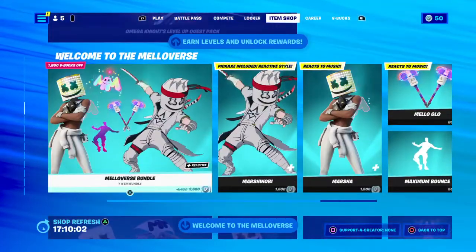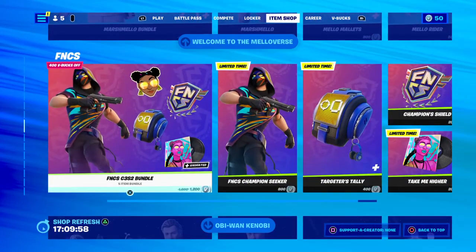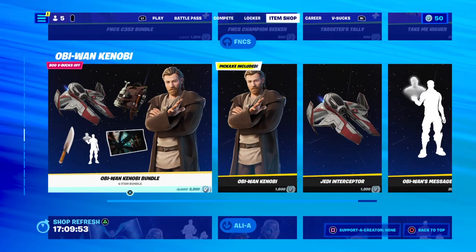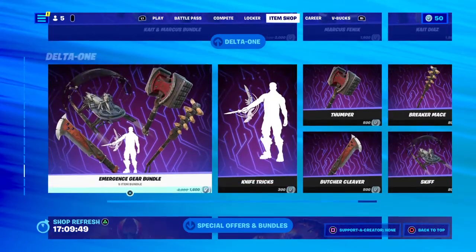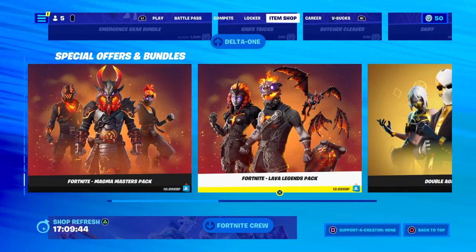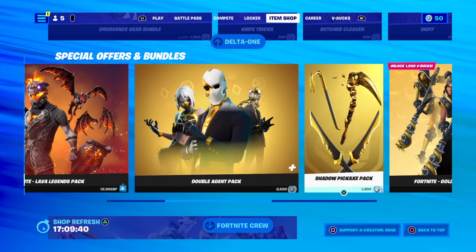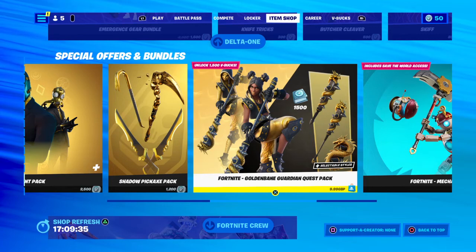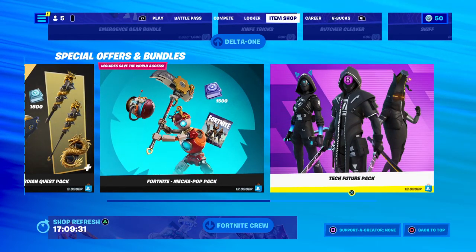The Marshmallow bundle is back. Obi-Wan Kenobi is still here, Aloy is still here, Master Chief, Delta One special offer bundles are still here. Runs for $10.99, Double Agents 2500, the pickaxe is 1000 V-Bucks. $9.99 for Golden Garden Quest, Mega Pop-Up is $12.99, and Future Setback is $13.99.